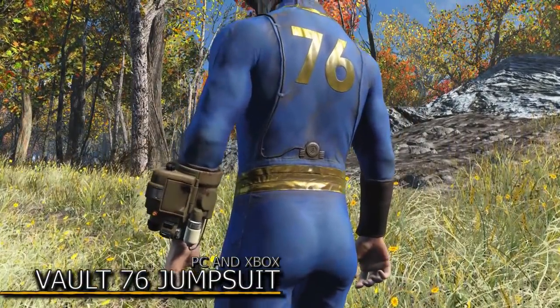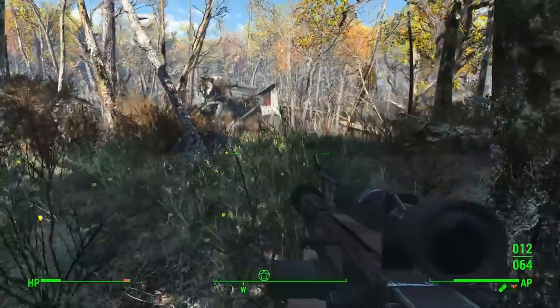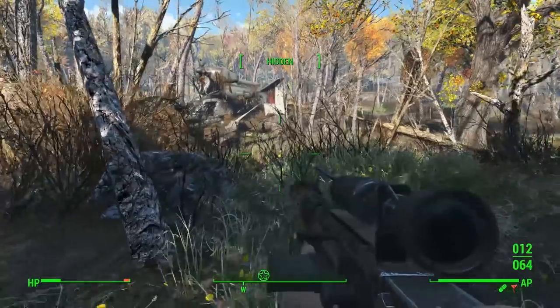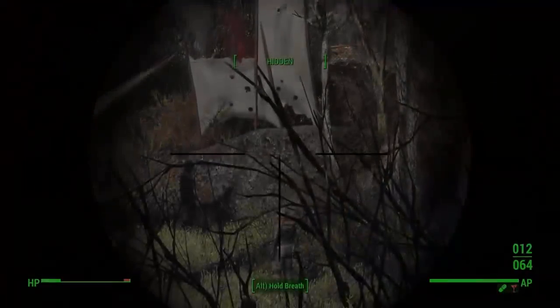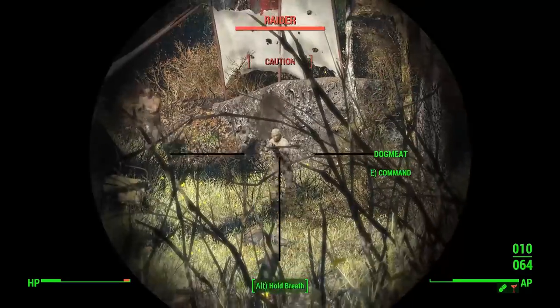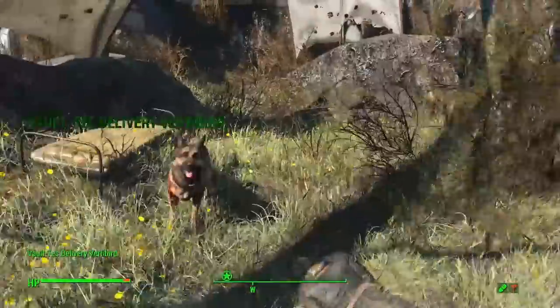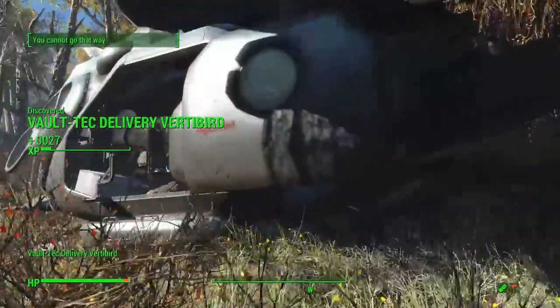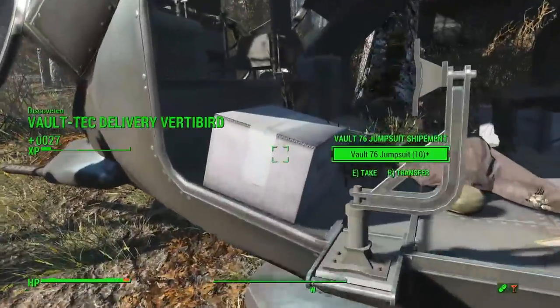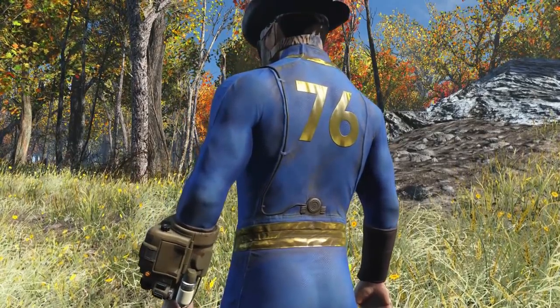The Vault 76 jumpsuit. Available for both PC and Xbox, this mod will add the jumpsuit to your game and also comes with some lore on how it turned up here all the way in the Commonwealth. You can find it at a crashed Vertibird site right next to Vault 111, which is now being guarded by some raiders. After getting rid of these raiders you will see some cardboard boxes in which you can find the jumpsuits. And boy do they look good — look at that shine.